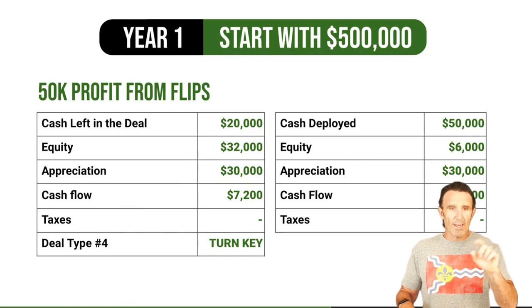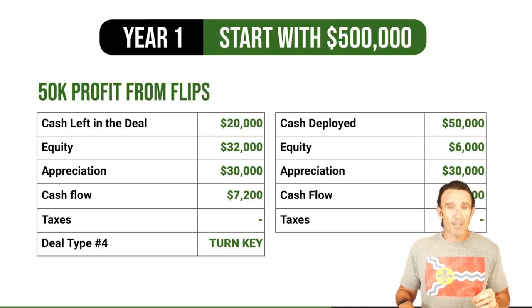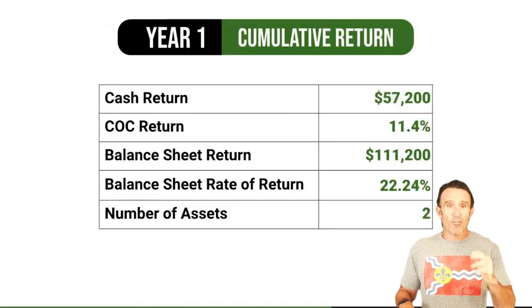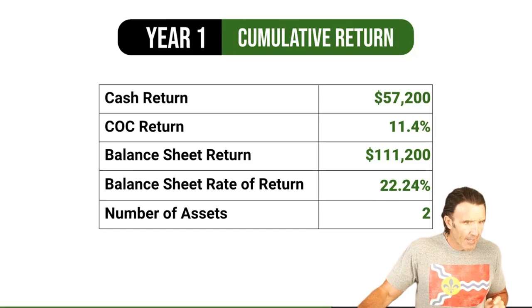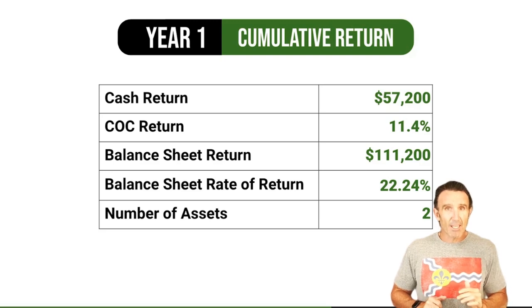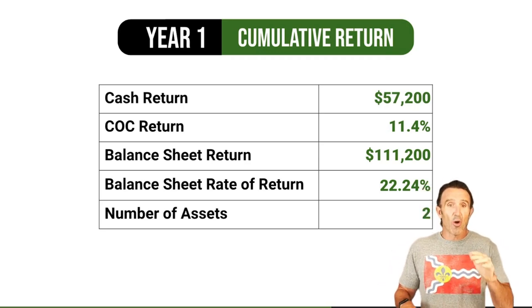So your Year 1 cumulative return is $57K — you made $3,600 per house in cash flow plus $50K from flips, equaling roughly $56K cash return, which is an 11% cash-on-cash return. The balance sheet return adds the forced equity from the BRRRR and the appreciation on your two rentals. You've got $30K in forced equity from the BRRRR, plus $10K appreciation on the BRRRR, plus $10K appreciation on the turnkey — that's a six-figure return in Year 1, a 22% total return. You now have two assets.